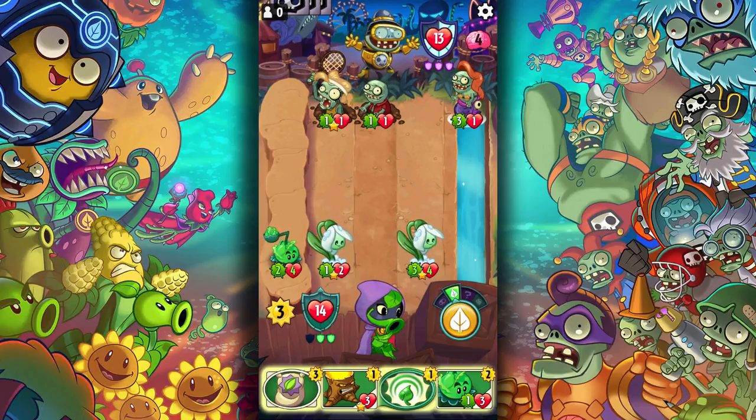Here's our power: Sunburn — do damage and you get one more sun permanently. Weedwhack — a zombie gets minus 2, minus 2. Make 2 1-1s in random lanes. And Scorched Earth — all zombies on the ground get minus 1, minus 1, which are the three lanes in the middle.